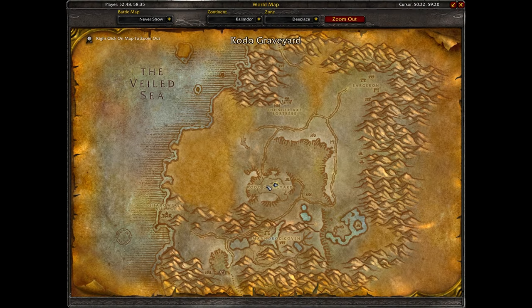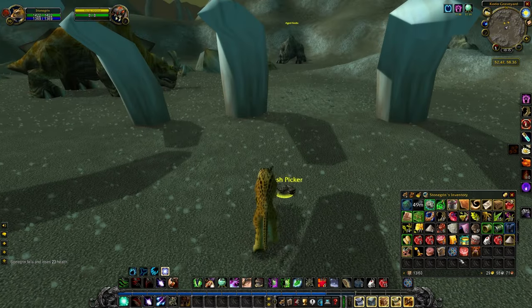Finally, you can find the Flesh Picker in the Cotto Graveyard in Desolace at 5258.